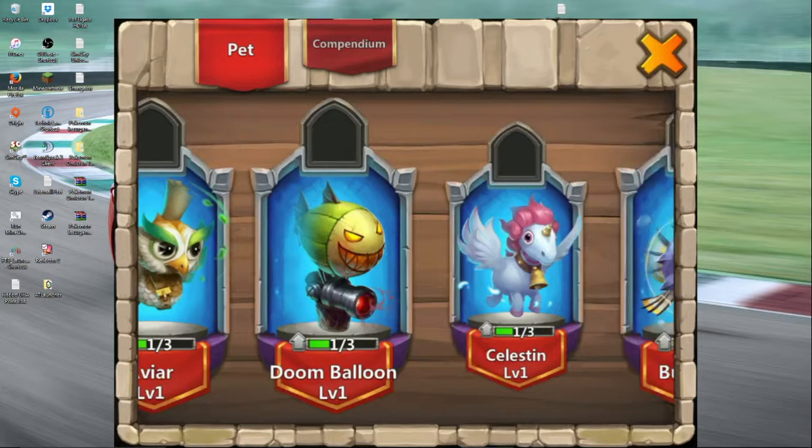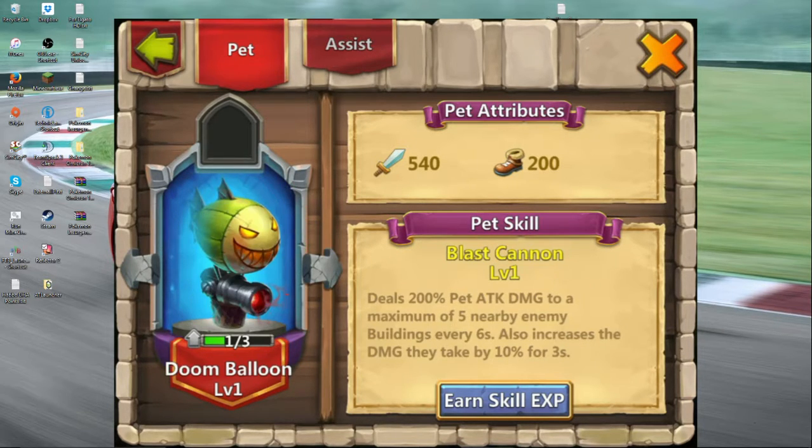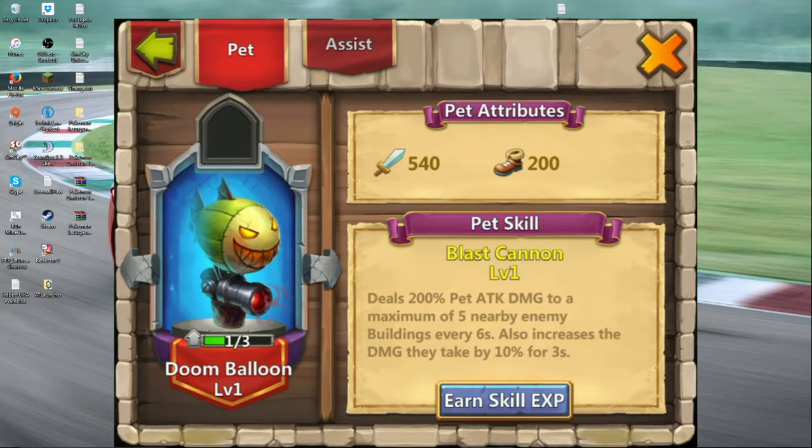Let's check out some of these other ones. 65% chance to deal 250 pet damage to random nearby enemy heroes and silence them. This one does damage to five nearby enemy buildings every six seconds, also increases the damage they take by 10% for three seconds — that's pretty good considering it's 500 attack. And this one: 56% chance to deal 320 pet attack damage to nearby enemy heroes when this hero attacks, and also removes the target's buff. That's pretty good too.